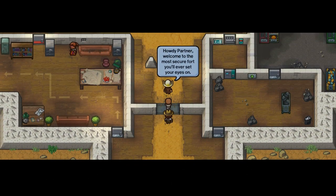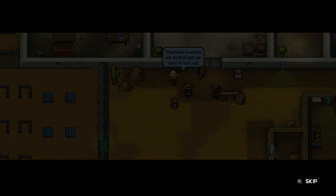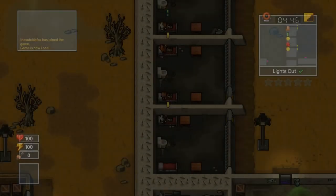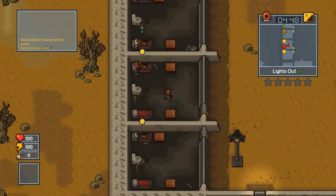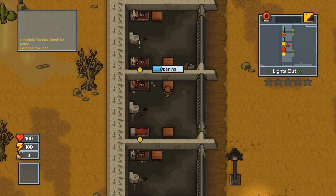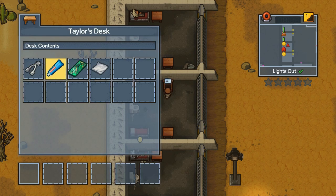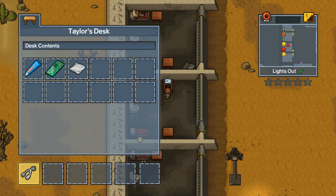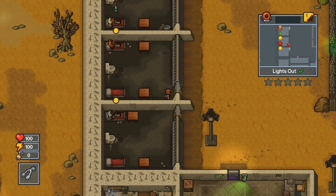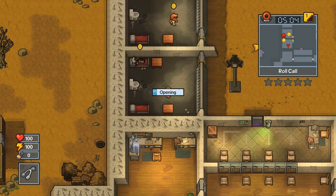What's up guys, the Suicide Fox coming at you with another escape. Today, day one escape speedrun on Rattlesnake Springs — we're gonna be doing a perimeter breakout. For this escape, you're gonna need a sturdy shovel. We're gonna cheat just a little bit by getting a light shovel out of a specific desk, so we don't have to find every item needed to craft it.